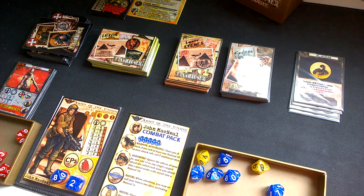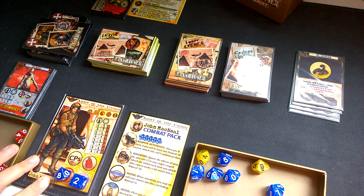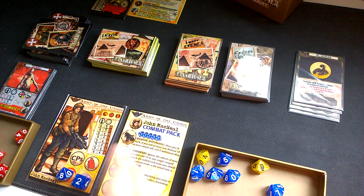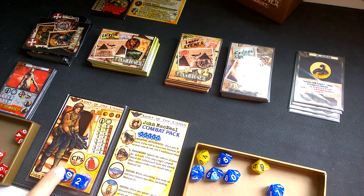I'm going to explain how to set up the Luxor expansion. First of all, we are going to take our character to play. In this case, let's take Jack McNeill — two command points, eight health.